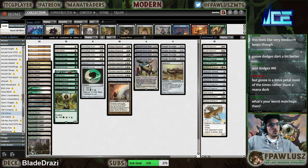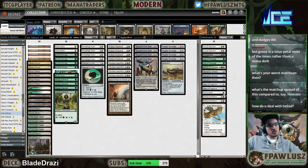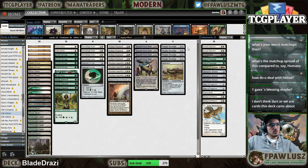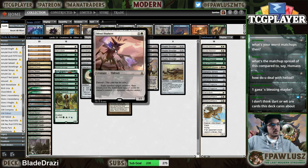Never mind. How do I deal with Heliod? I don't know — Path it. Path the combo piece, like blinking Ballista.